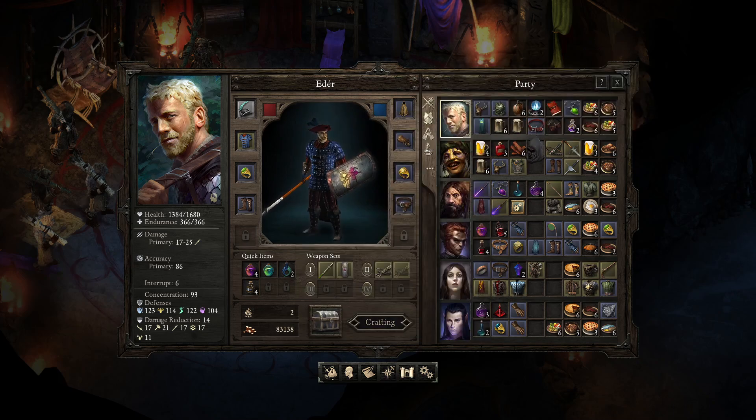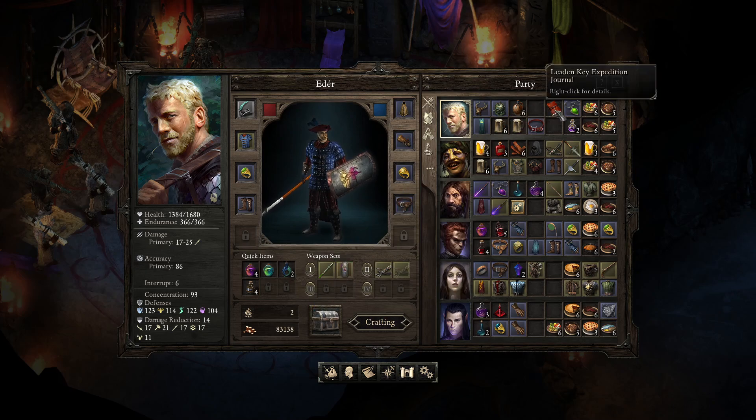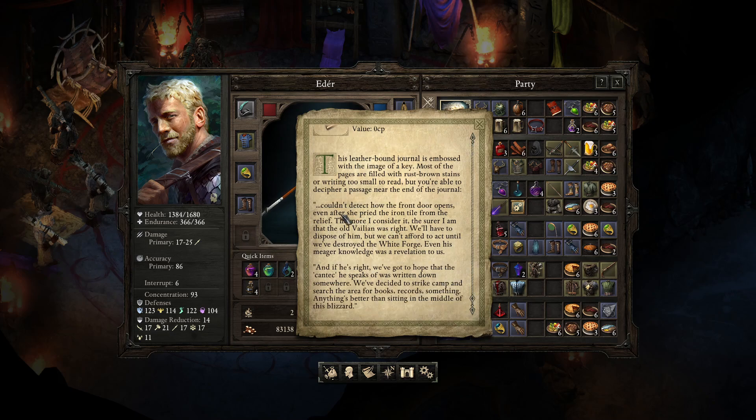We have a Wudika Hood and Leaden Key Robes. We also have their journal — this leather-bound journal is embossed with the image of a key. Most of the pages are filled with rust-brown stains, but you're able to decipher a passage near the end: 'Couldn't detect how the front door opens even after prying the iron tile from the relief. The more I consider it, the surer I am that the old Valin was right. We'll have to dispose of him, but we can't afford to act until we've destroyed the White Forge.'